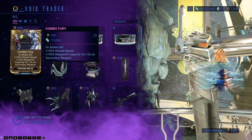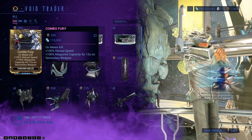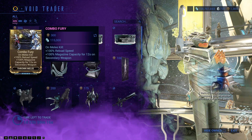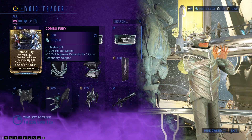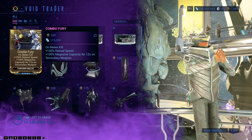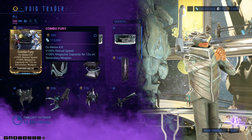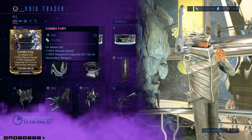He has brought Combo Fury — on melee kill, plus 100% reload speed and plus 100% magazine as well. That's actually pretty good for 12 seconds on secondary weapons, because you can have a throwing weapon and a secondary, since a throwing weapon takes one hand so a single secondary can be used in the other.